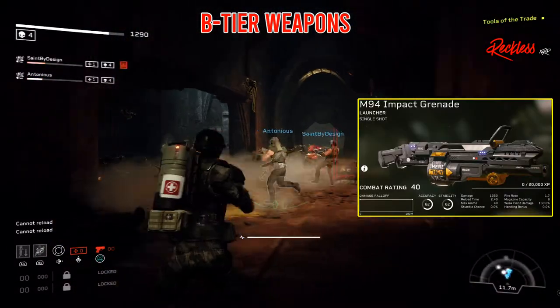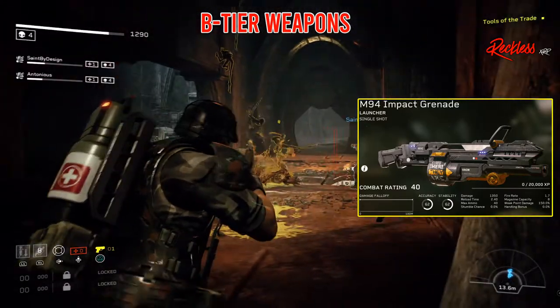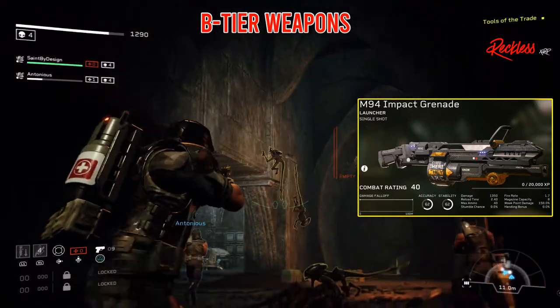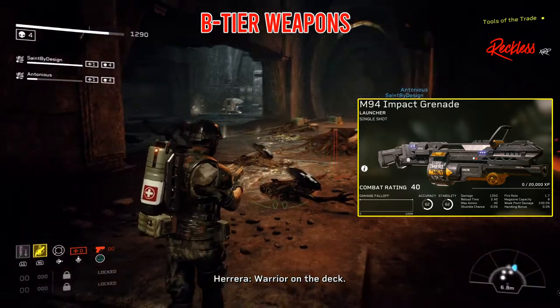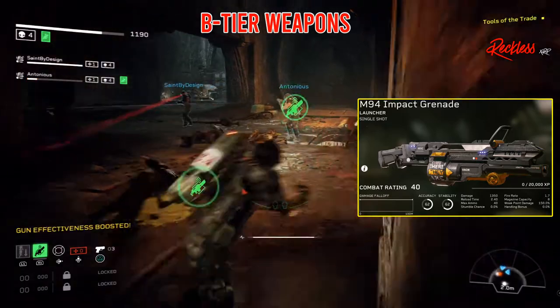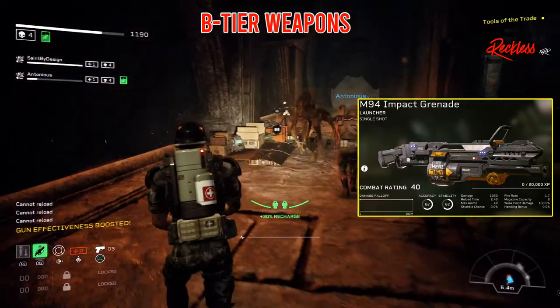Next, we have the M94 Impact Grenade. It is a single shot heavy launcher with an accuracy of 62, stability of 61, damage of 1314, reload time of 2.4, max ammo of 40, stumble chance of 0%, fire rate of 1.7, and a mag capacity of 8, with a weak point damage of 150%.